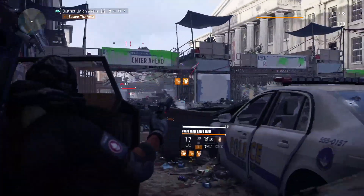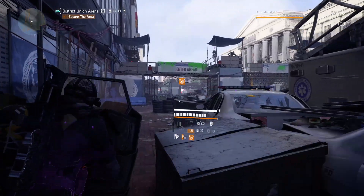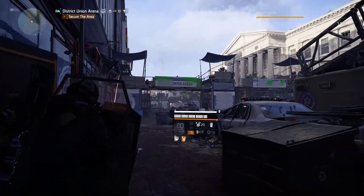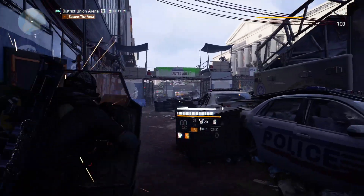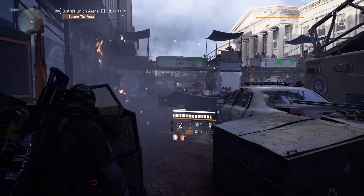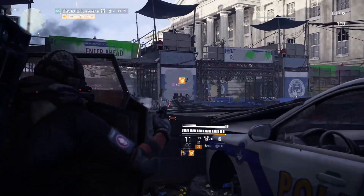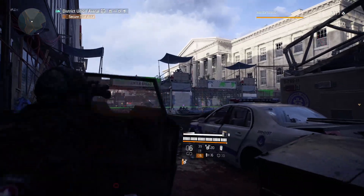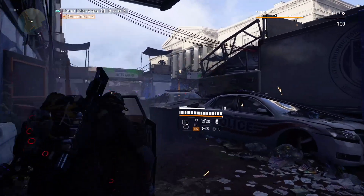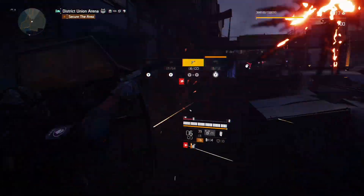We can have 27 million health with 40% protection from elites, hazard protection, and armor regen. Armor regen works really well with the Memento backpack. A couple of weeks ago we had the Memento glitch with bonus armor on skill kills — I just couldn't let it go. So I decided to make crazy builds with that backpack. This shines with shield and skill health, boosting our shield health to reach those insane numbers — 27 million health on your shield.